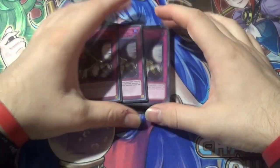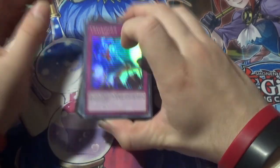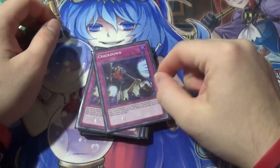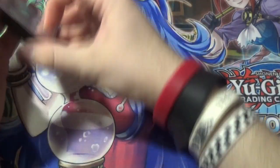One card I definitely agree with at three is Crackdown — Crackdown at three in this deck. I think I will always play it. It's too good: it steals your opponent's stuff, negates their effects, and then you can flip it with Guru — flip it back up and Crackdown's basically negated, so now you have a free monster. Very cool. I used this to steal a Guru, which was fun.